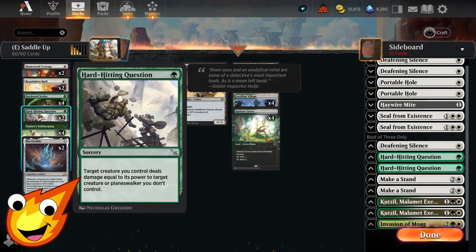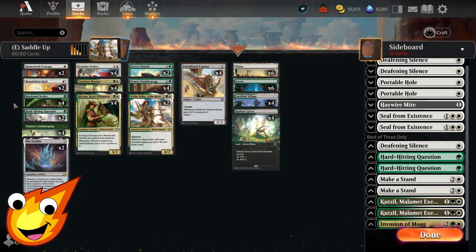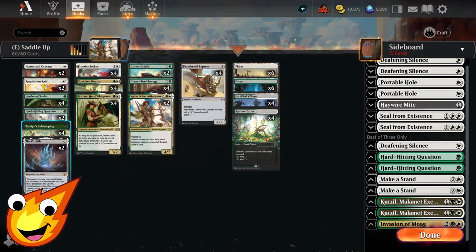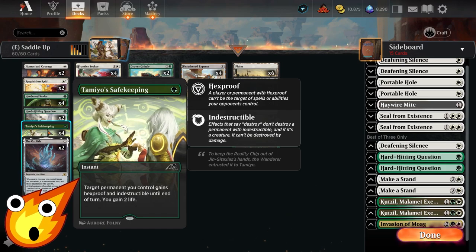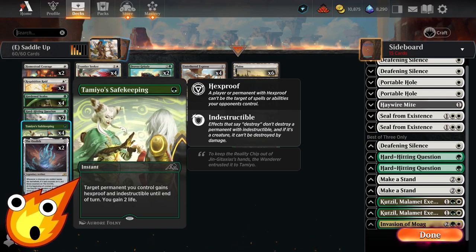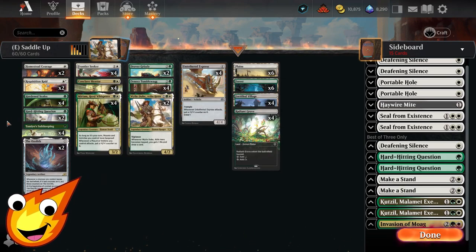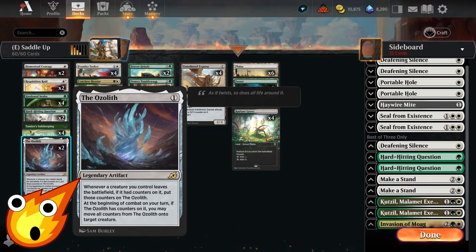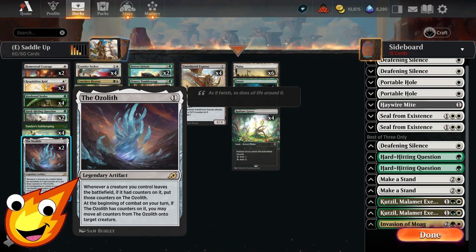We'll have a slight touch of removal with Hard-Hitting Question — single mana, it deals damage equal to our power to target creature or planeswalker we don't control, which is great for picking off pesky cards. Since we need protection when it's not our turn and Miriam isn't out, we'll have copies of Tamiyo Safekeeping. This not only can protect any of our creatures, but any permanent we control gains hexproof and indestructible, while we also gain a little life. Don't underestimate that life gain — sometimes it could mean the difference between surviving a turn or losing a game. On the off chance our opponent blows up our creatures, we'll have the Ozolith, which banks all of our +1/+1 counters and lets us reattach them to another creature at the beginning of combat.